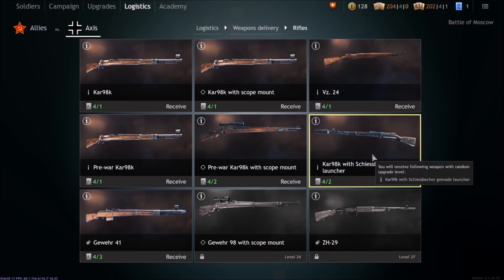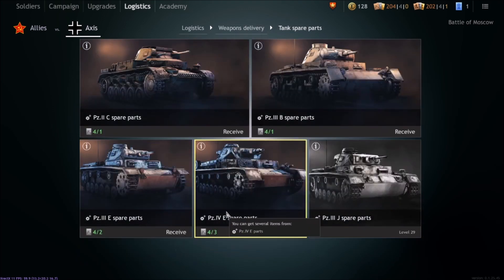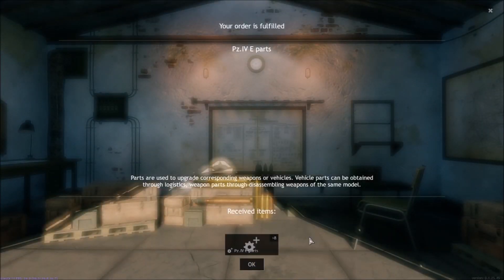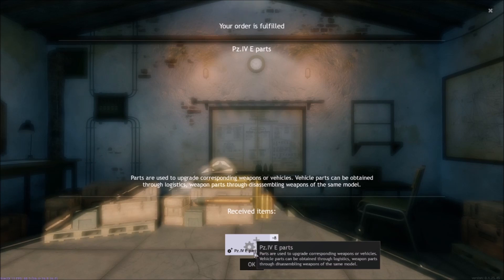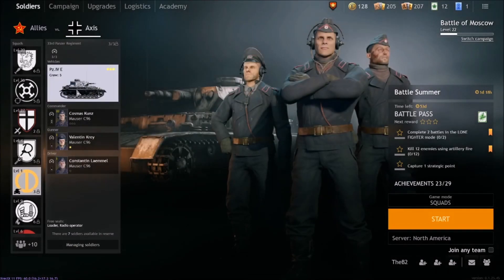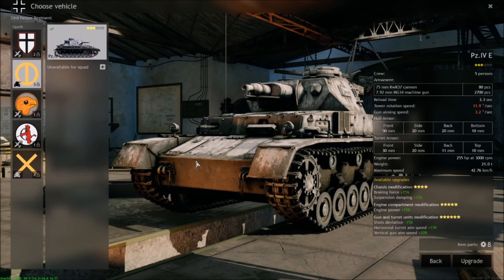You can also look for spare parts for your tank. I've got the Pz.IV E — if I come back in and purchase this upgrade, it's going to tell me I purchased the Pz.IV E parts. So if I go to my tank squad, click on the Pz.IV E, and upgrade it, it will say I can increase the permissible level of equipment upgrades to the system upgrades. You'll want to go through and level up the tank that way.